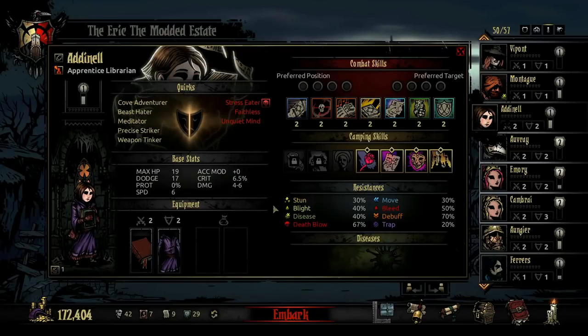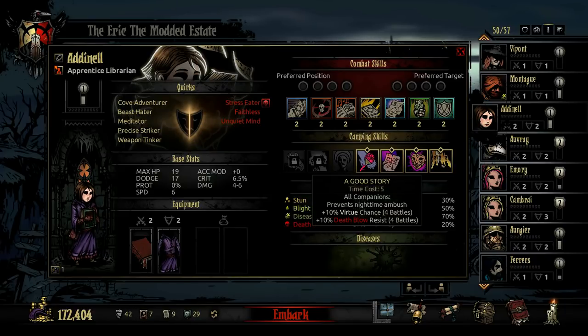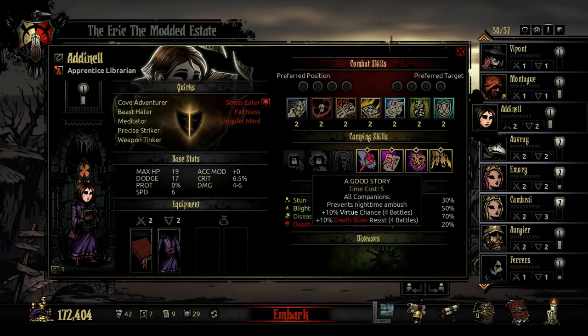The Librarian has a wide variety of possible camping skills. The first is A Good Story, for 5 time points. She prevents nighttime ambush, and all companions gain 10% virtue chance and 10% death blow resistance for battles. This can be great for keeping your party alive through really tough fights — maybe they'll survive some hits they wouldn't have otherwise, and if they do get stressed out, you might get a virtue instead of an affliction.